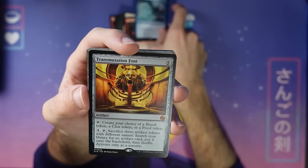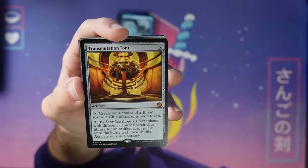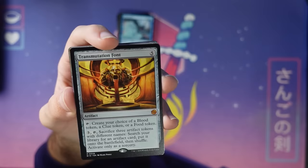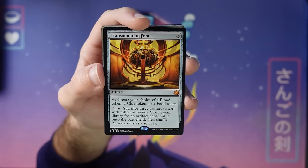Transmutation Font is a card from the Big Score. The story is we had an epilogue set planned for Outlaws of Thunder Junction, like March of the Machine Aftermath. After seeing the feedback on Aftermath, we'd made all the cards but didn't want to release another one of those sets. So we asked: what if we just rolled them into the set? There are extra cards here with a big indicator. These can do some off-the-wall things — this makes bloods, clues, and foods, and you can tutor for artifacts. Blood was last seen in Crimson Vow. It's a pretty wacky card, not the kind of thing we'd normally do in a set, but coming in from what would have been the epilogue.